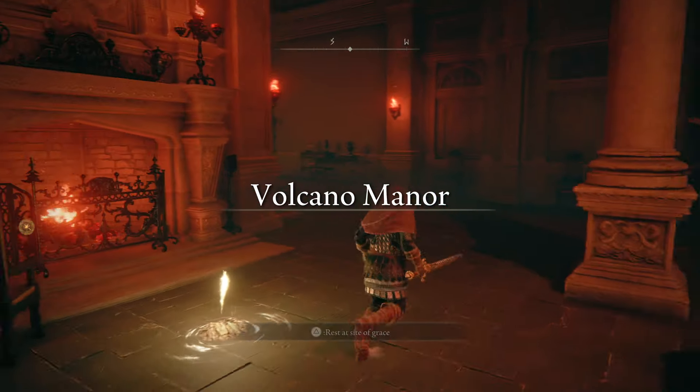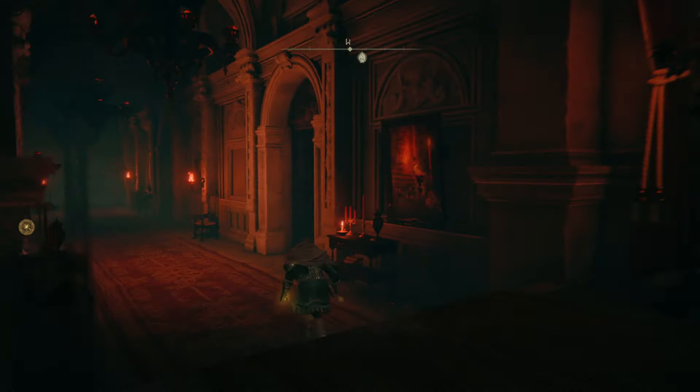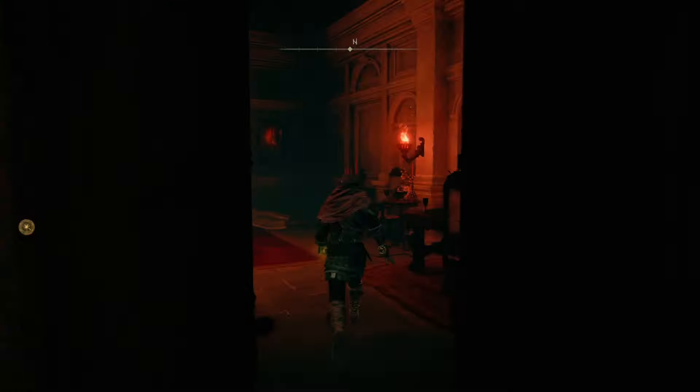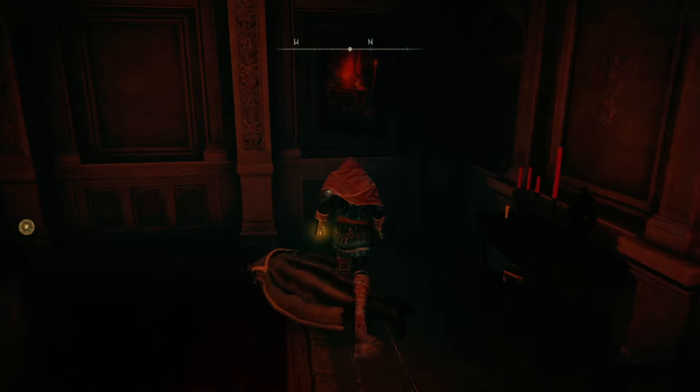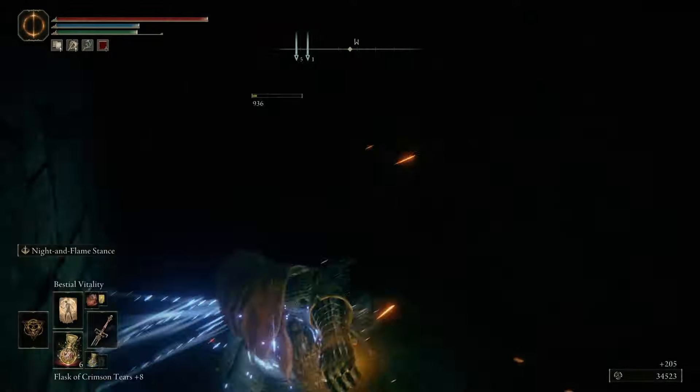Starting from the actual Volcano Manor grace site, which puts you right in front of the fireplace, head directly west inside the manor and go through that door. In this small room there will be a dead body laying in front of the wall with a painting. Roll into that wall to reveal a hidden passageway.